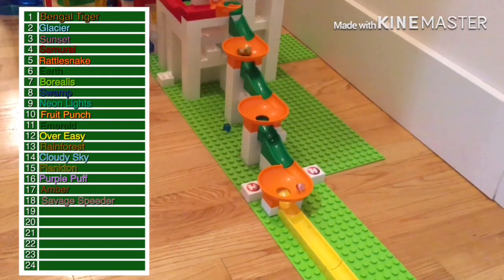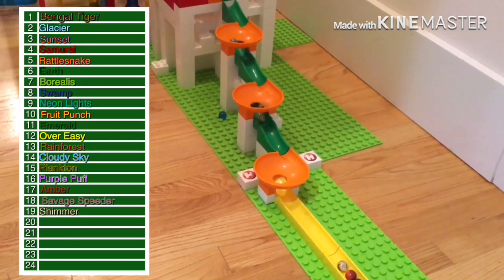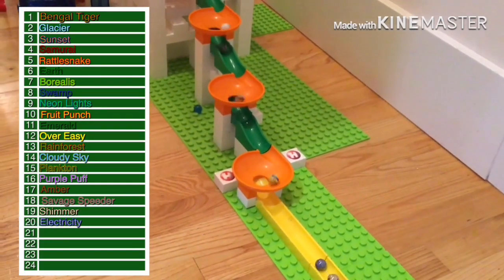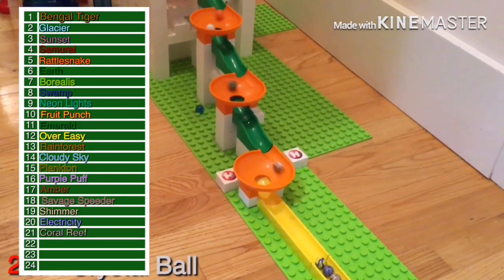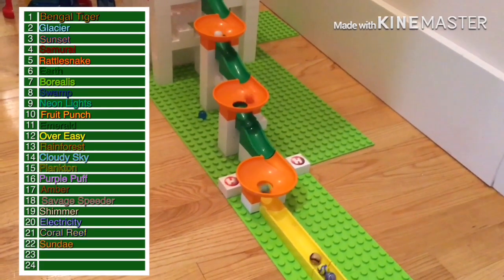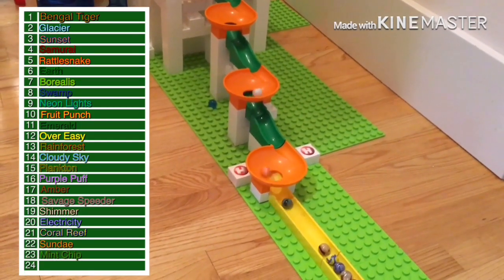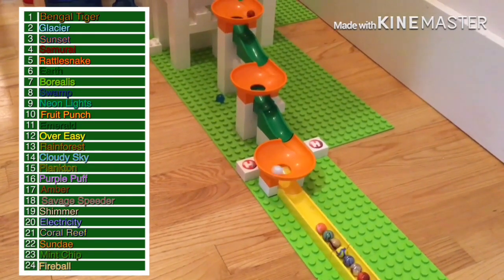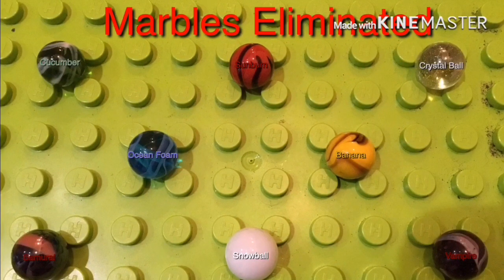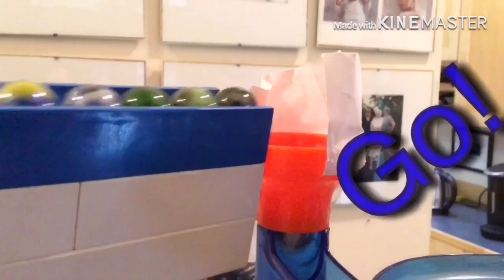Savage Speeder will be 18th — as you may know, he is fourth on the standings doing extremely well. Shimmer is in 19th, Electricity will come in and get 20th place, and Coral Reef with a really good start will be 21st. Crystal Ball fell so he will be 29th. Sunday will be 22nd, and Fireball gets the last spot over Snowball. With that, our marbles eliminated include Sunburn at 31st, but also top marbles including Banana and Crystal Ball. Now we're moving on to round two where 24 marbles will race for 16 spots.